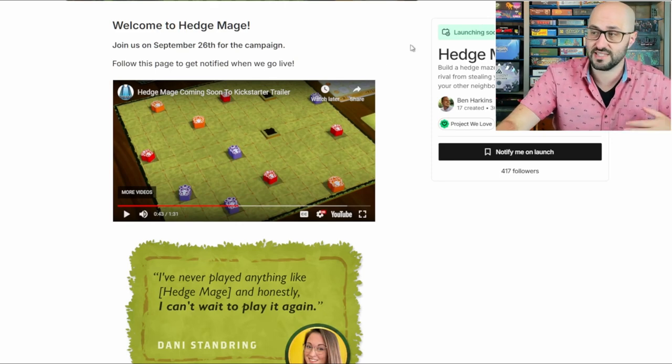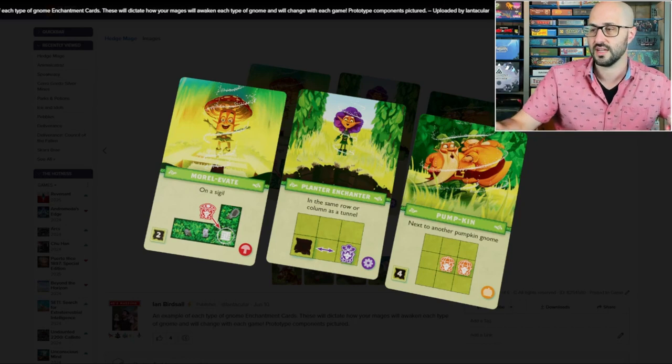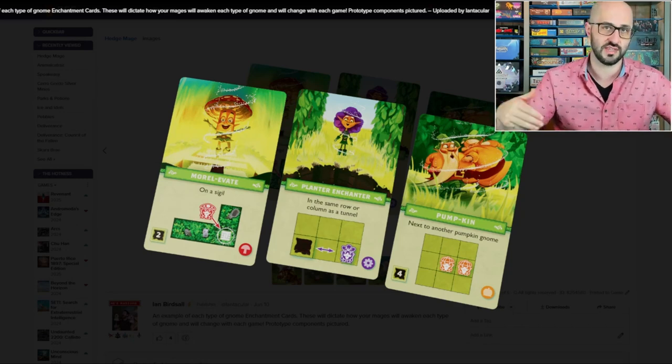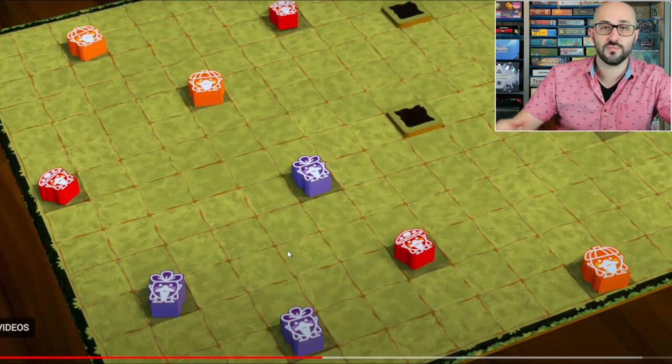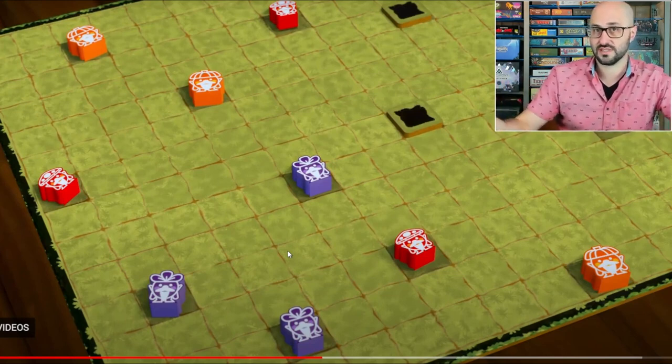All the gnomes are laying down because they're currently sleeping. At the start of each game of Hedge Maze, you're going to be drawing a card for each type of gnome, and this gives all the players certain requirements. If they're able to meet those requirements, they'll be able to wake up whichever gnome they completed the objective with. That gnome is then stood up, which also allows you to spend movement points on it as if it were one of your wizards.